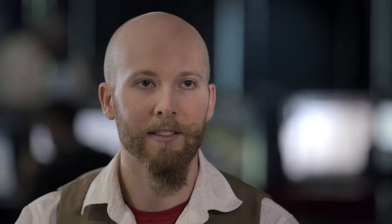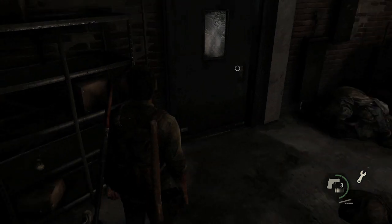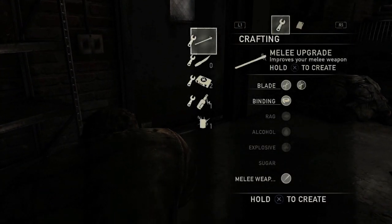Throughout the world, the player finds all sorts of different pieces of items such as rags, alcohol, bits of broken blades, and bindings. You can combine these together in different ways in order to create items that are useful for surviving in this world.